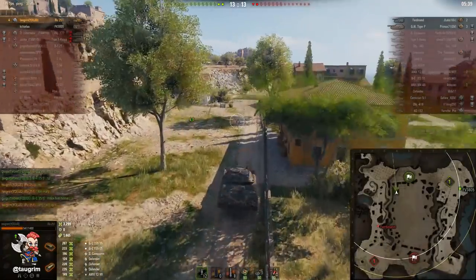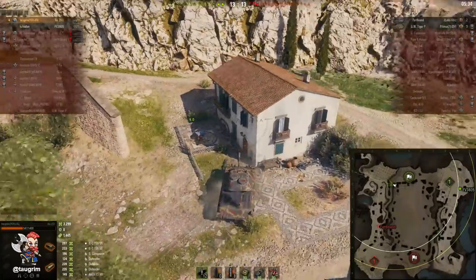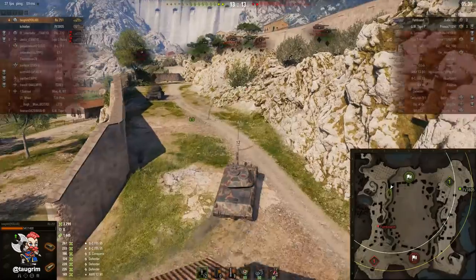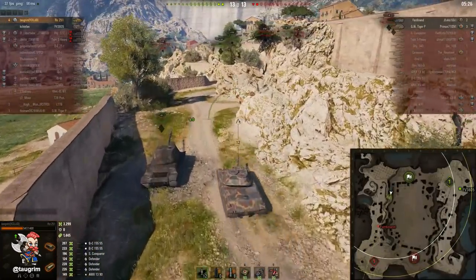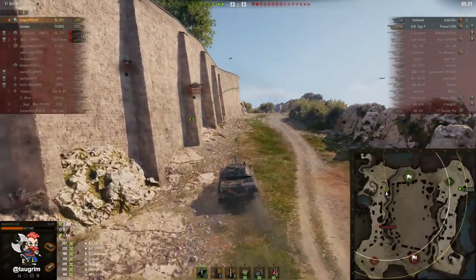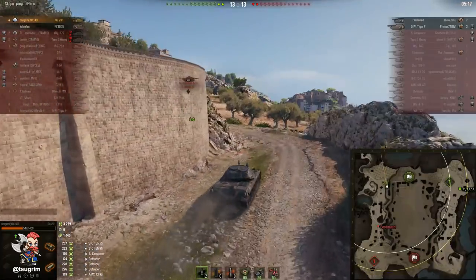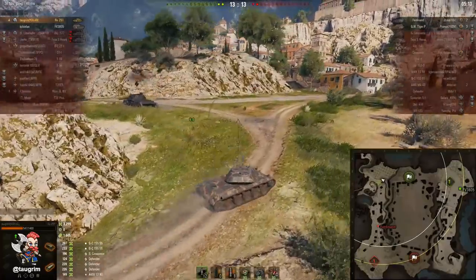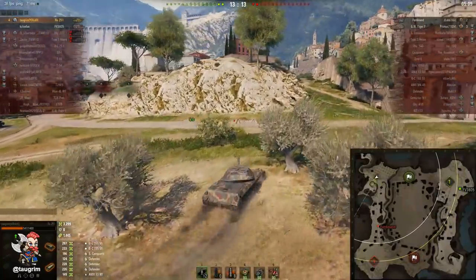This is a 2v2 situation. The instinct for most light tank drivers is to flank everything in sight, but the issue is depending on where the Ferdinand is located, he may spot me at a distance. That means I won't be able to get close without him seeing my approach, and if I'm moving while he's stationary he'll probably have a better first-shot advantage. They'll also know to pre-aim because they know I can only exit one side of the building.